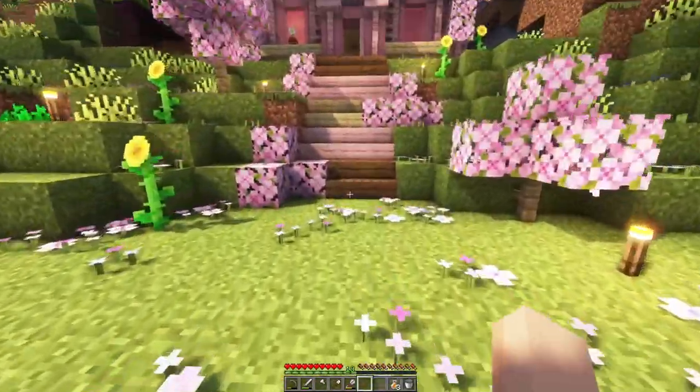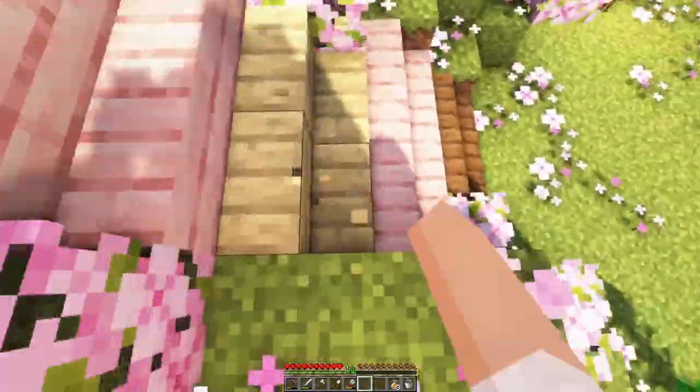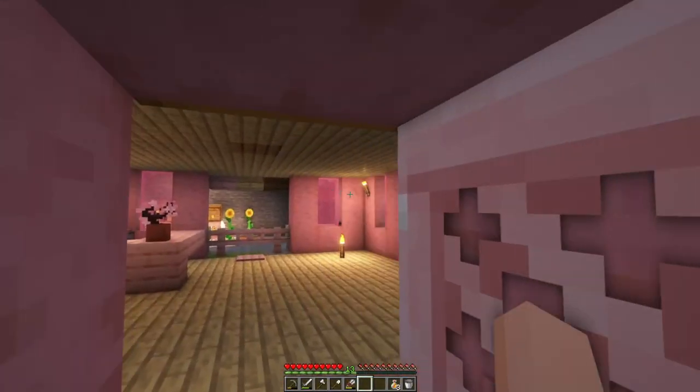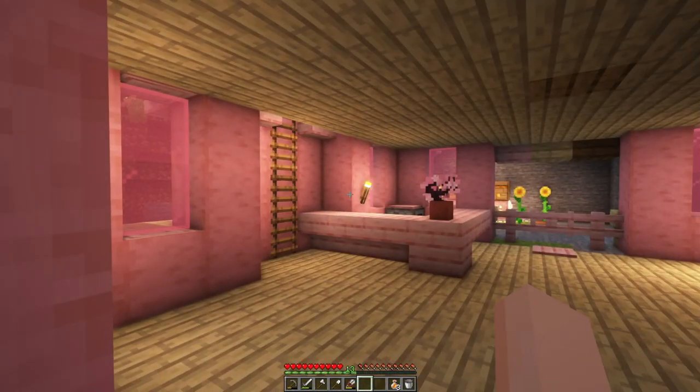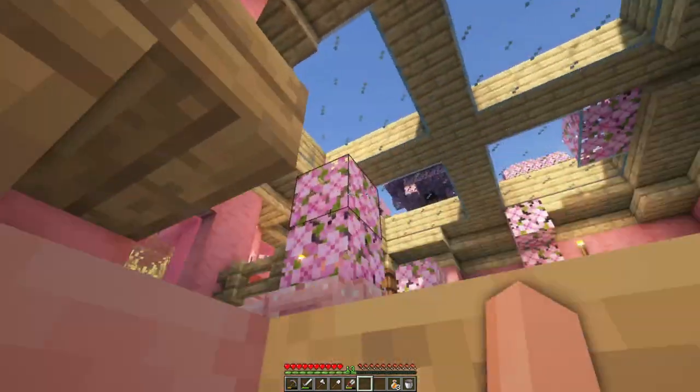It's really cute! First of all, we had these Neapolitan stairs — chocolate, strawberry, and vanilla. I thought it would be really cute, and inside it's all cherry themed. I didn't decorate that much, however I did start on the bedroom.